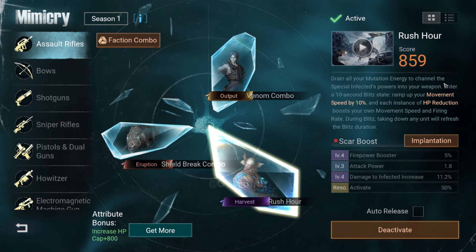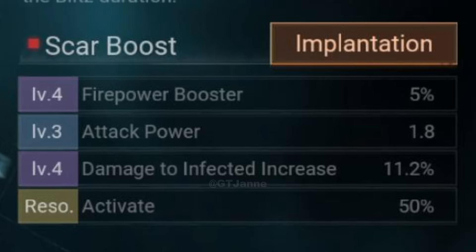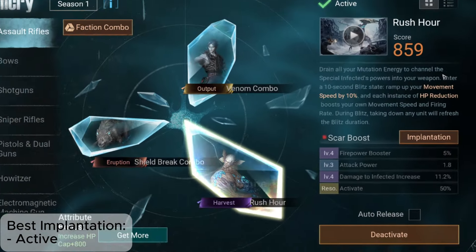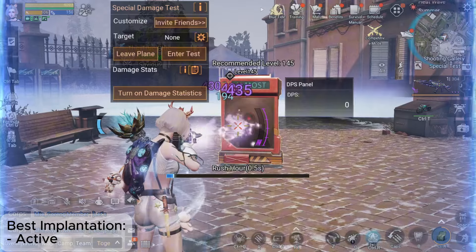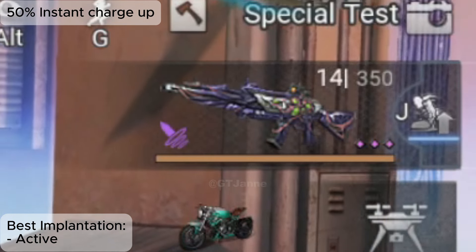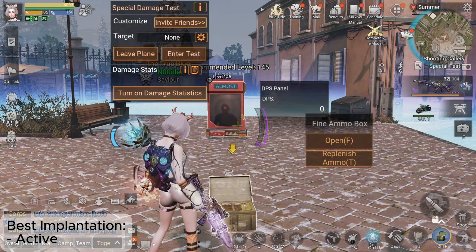Before we wrap up, here's a quick tip. To get the most out of Rush Hour, make sure your implantation abilities are focused on Attack Power, Fire Power, Damage to Infected, and reducing the cooldown on Active Skills. This setup will keep you in Blitz Mode as much as possible, maximizing your damage output. The Active Skill here is a game changer — it allows you to charge the mutation bar without waiting for the usual cooldown, and there's a 50% chance you can instantly charge the bar with no waiting required. This gives you more opportunities to activate your mutations, keeping your character in peak performance during crucial battle moments.